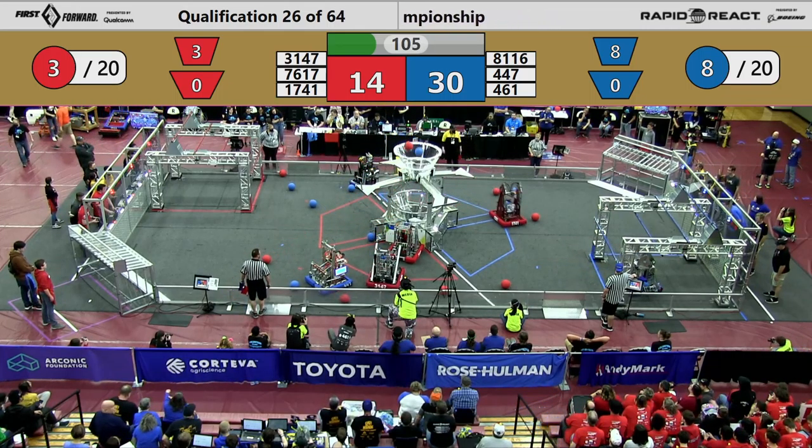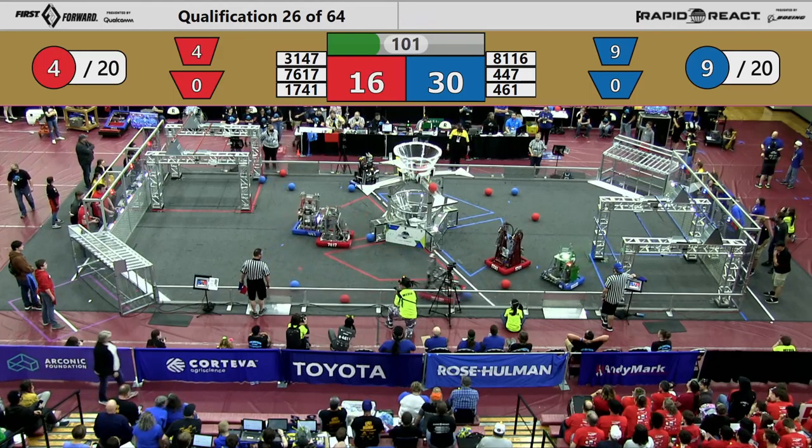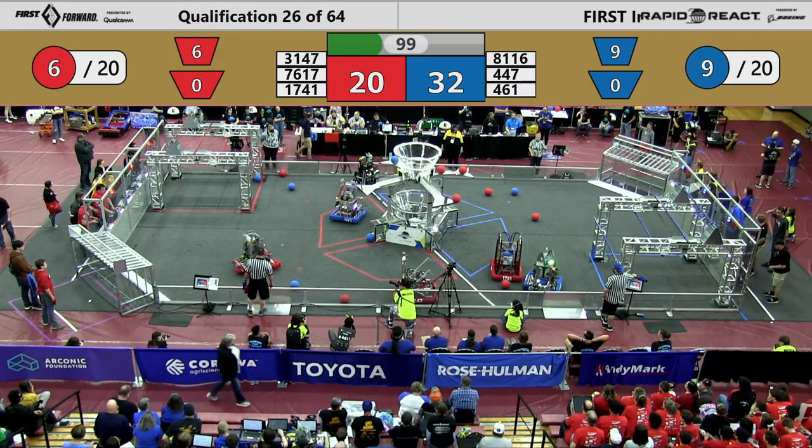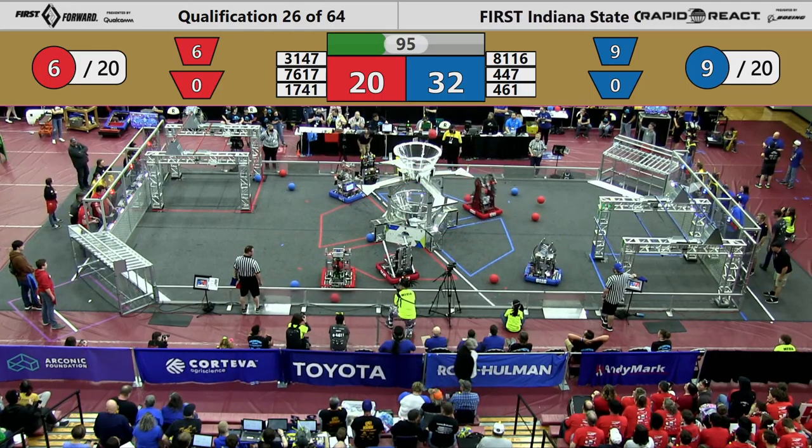It looks like they're going to be hanging onto it. That is a defensive strategy that we've seen evolve here in Rapid React this season. Two blue cargo in the manipulator of your opponent are two blue cargo you cannot pick up off the playing field floor.